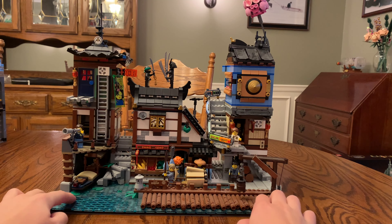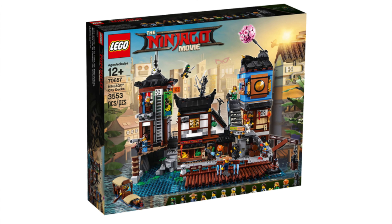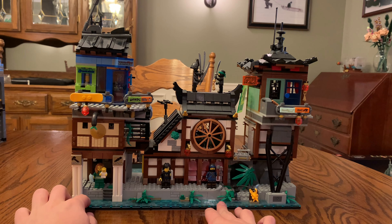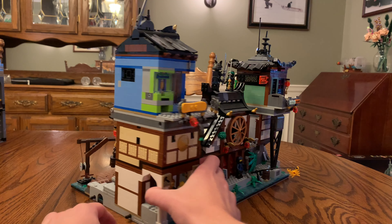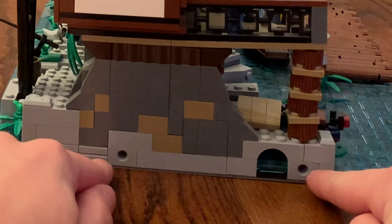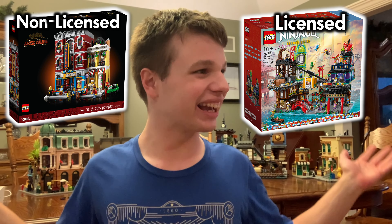And then we also have one of the Ninjago City sets. This one is Ninjago City Docks, and you can connect this to the original Ninjago City set from the Ninjago movie. You can also connect this to the Ninjago City Gardens and the New Market set. That also has Technic pins on this side right here, and there are some more holes right there. So let's see what happens when you connect a Creator Expert building and a licensed building!